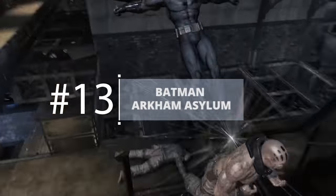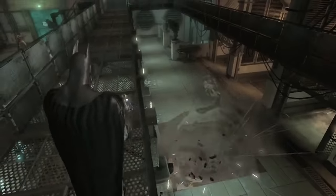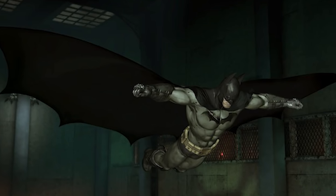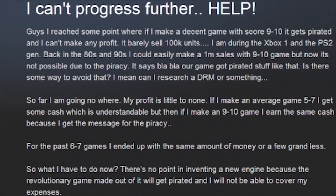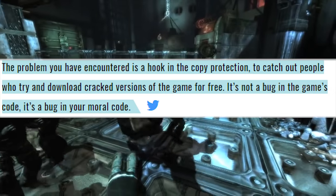Batman Arkham Asylum: The developers of Batman Arkham Asylum had a rather clever way of making sure they discouraged anyone thinking of pirating their game. Instead of putting any online DRM, the developers made sure that anyone playing the game would notice that a critical element in the game would be disabled — and that was the gliding. And to the people who complained, Rocksteady had a strong response: "It's not a bug in the game's code, it's a bug in your moral code." Very clever indeed, Rocksteady.